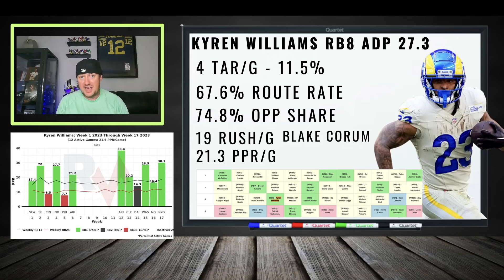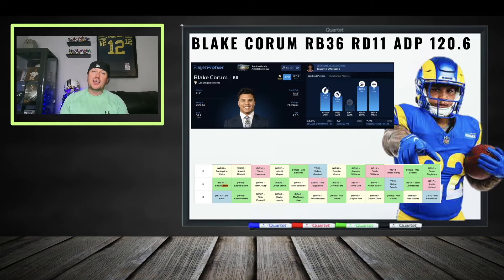A lot of these running backs are in the same situation — if something happens, the next guy comes up. Blake Corum — I like him a lot. One of the few NFL-ready running backs in this year's draft. Two years ago before the knee injury he was one of the most productive running backs in college football. He's NFL-ready, very dependable in all phases. Blake Corum is a stash play, a lottery ticket. If something happens to Kyren Williams, he's going to be a trendy asset — I see him getting about eight touches a game.